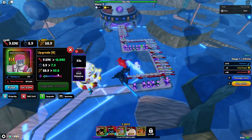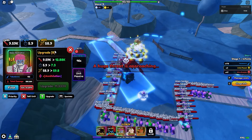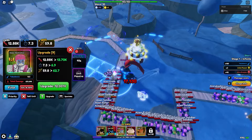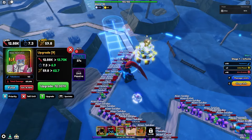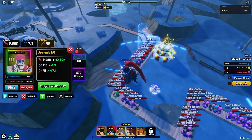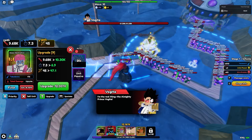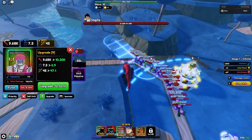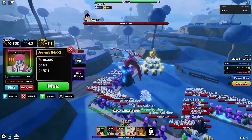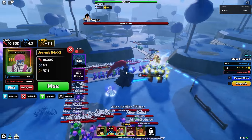The next ability is 'Annihilation' — I've never seen anything like this animation before. It might actually be a bug or something entirely new. After the next upgrade Akaza is maxed out: 47.1 range, 6.9-second SPA, and 10,300 damage.